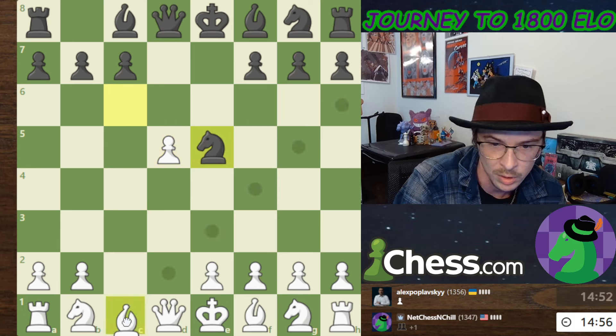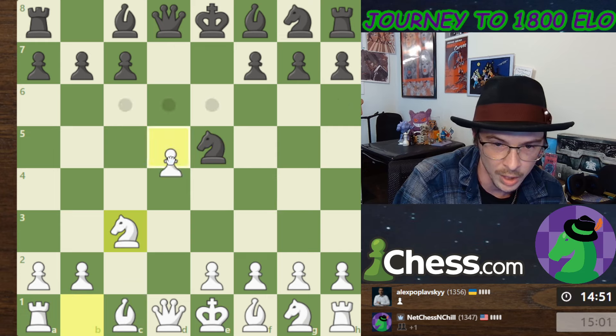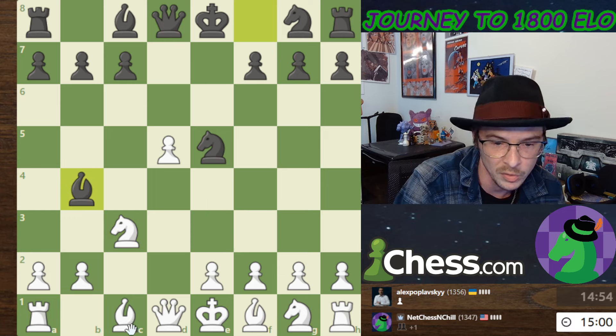He's going to take this pawn, but I'm going to try and develop as quickly as possible. I'm going to get my knight out to defend the pawn. I can also just throw e4 down the board. It looks like we'll have a nice center.